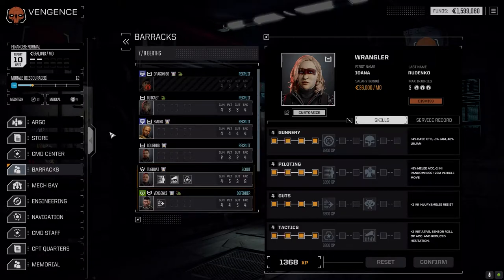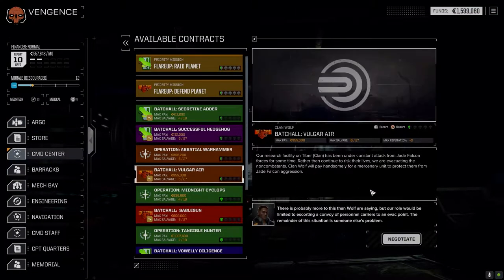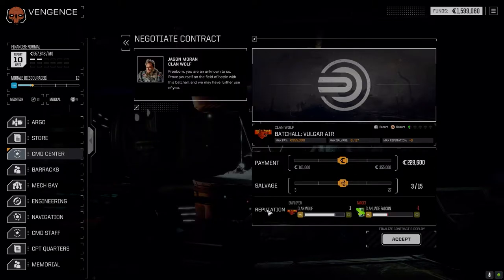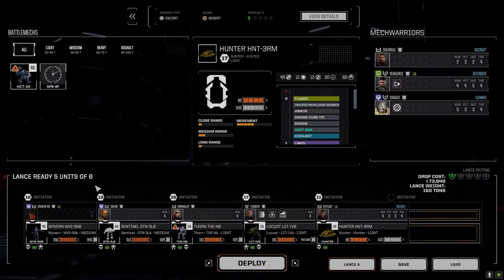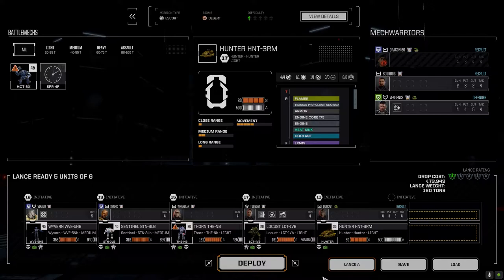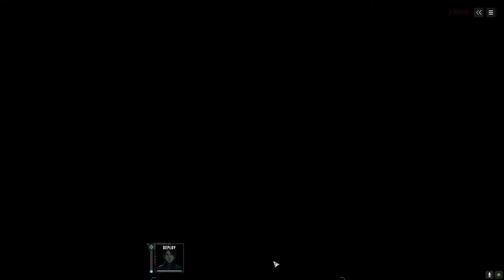For Wrangler, we'll go this route to get the extra initiative training - we've been suffering with initiative. Going to the command center to take the mission. It might be a long one but hopefully relatively quick. It's against Clan Jade Falcon so I'm hoping for some decent salvage. Going full salvage of course - best way to go. Dragon's wounded so we take him out and put Viragio in to run the command mech.